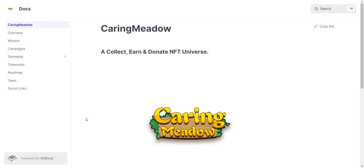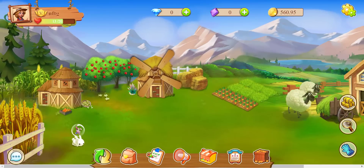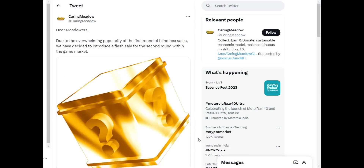Caring Meadow is a collect, earn, and donate NFT universe. This game was just launched three to four days ago. From the early allotment of 1,000 blind boxes, 600 boxes were sold, 250 were airdropped, 100 were donated in cooperation with a gay charity, and 50 are reserved for partners and testers. A blind box is required to play the game. Due to the overwhelming popularity of the first round of blind box sales, they have decided to introduce a flash sale for the second round.